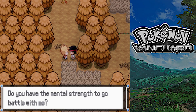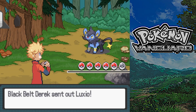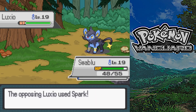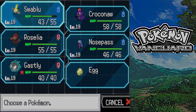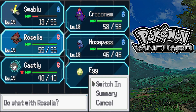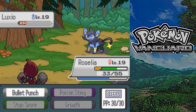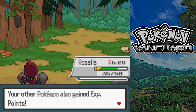Do you have the mental strength to go battle with me? Black Belt Derek - got a Luxia. What the twist, let's see how much that does. Not as much as I was expecting, but we haven't really got a better answer to it. That did so much damage. We're close to the level cap.